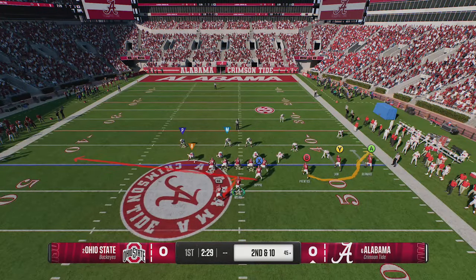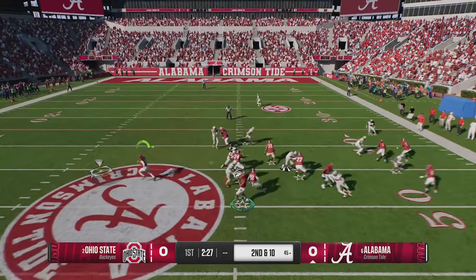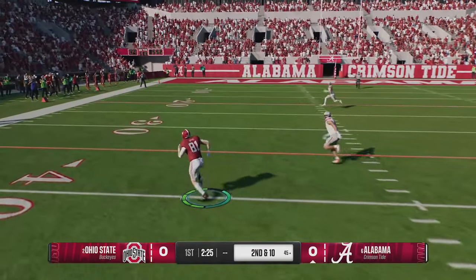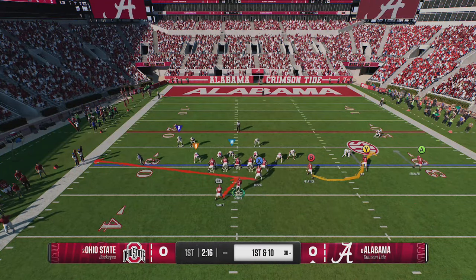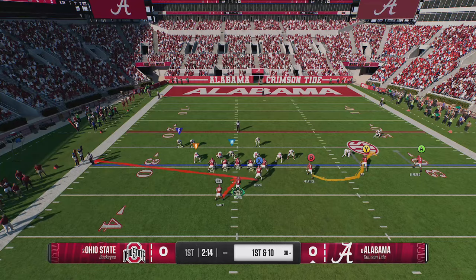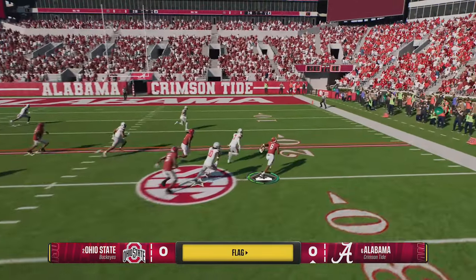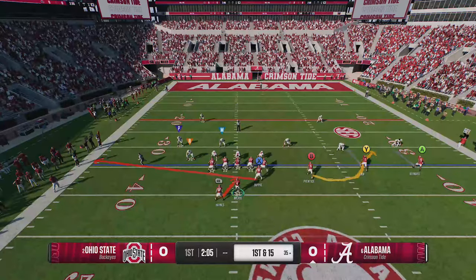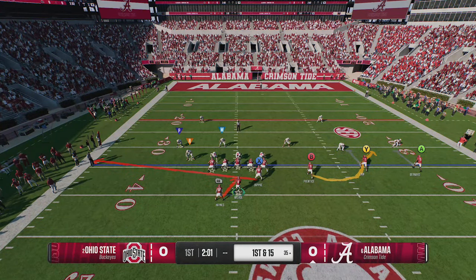Since this formation has all its receivers on one side of the field, it's going to make it a very easy read. Nobody covered this tight end once he comes across. The tight end naturally beats man coverage while the B receiver on a wheel route naturally beats zone coverage. We have another zone coverage here and we have another big play. The only thing that can go wrong is if the offensive linemen get a little bit too far downfield, but that could be the result of running this play multiple times.